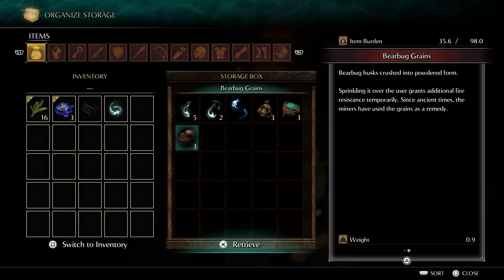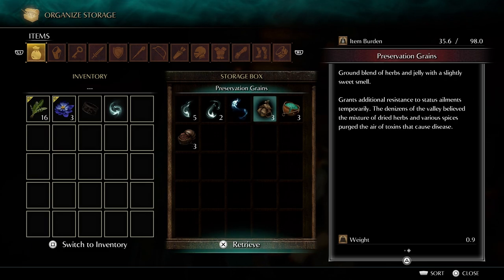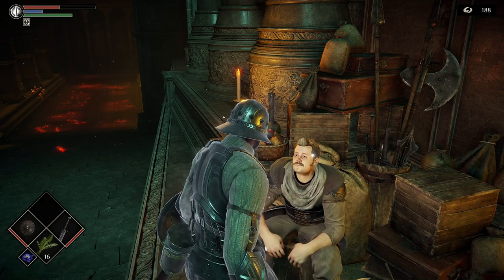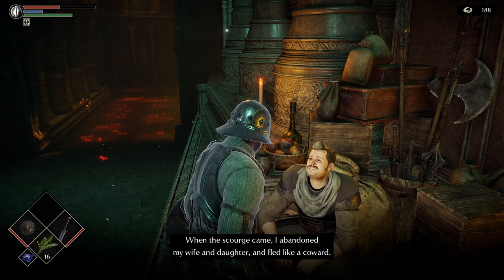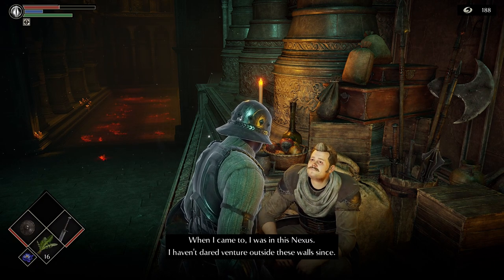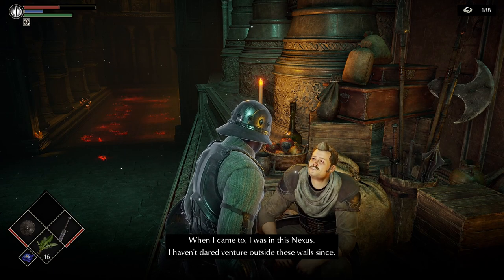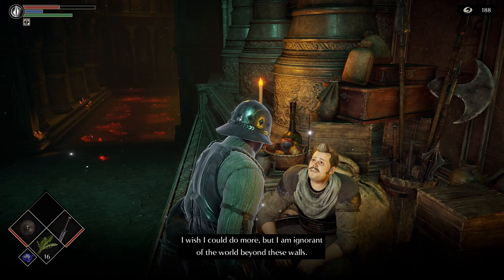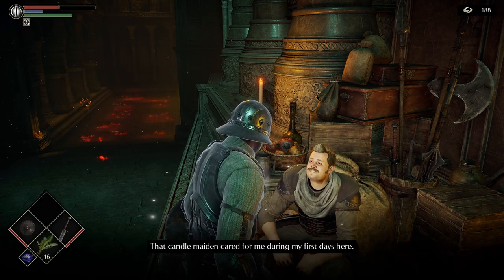What does all this stuff do? Fire resistance. I'll consume to gain some — I guess you get a little soul boost in the beginning. Some other stuff. I might just leave this stuff alone for now. I think we can talk to him some more. When the Scourge came, I abandoned my wife and daughter and fled like a coward. When I came to I was in this nexus. I haven't dared venture outside these walls since.